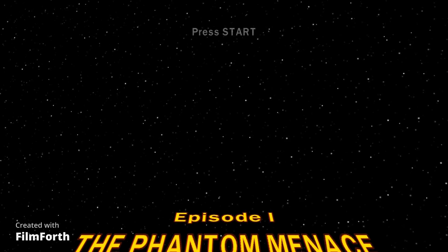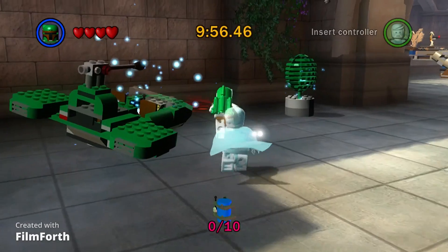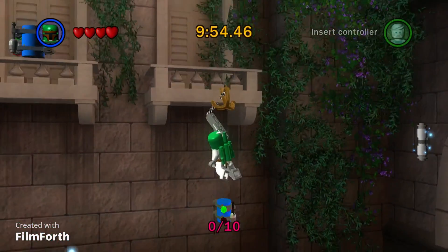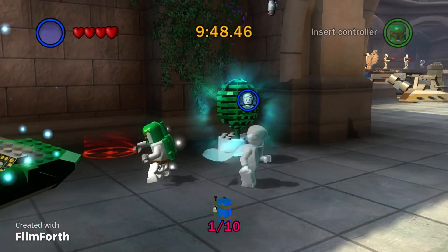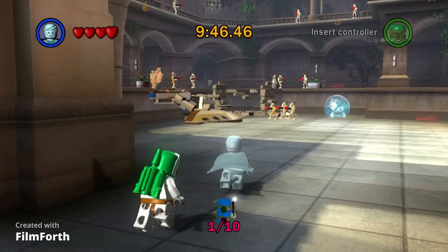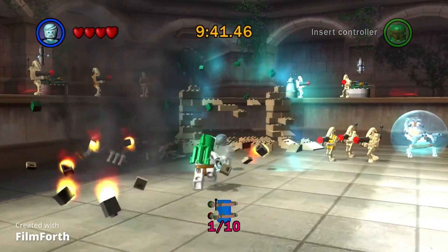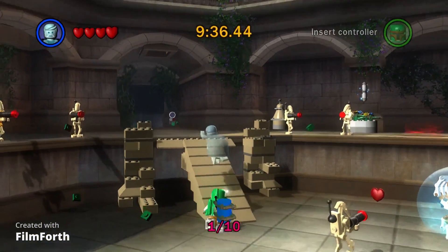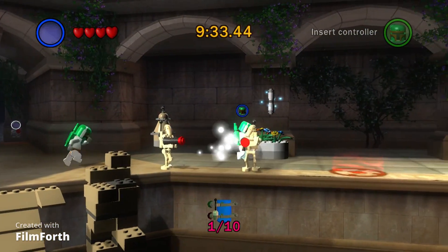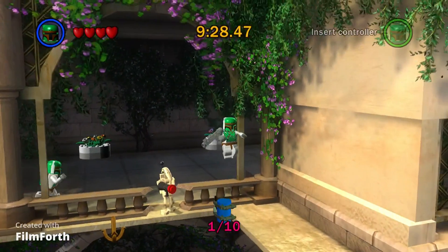This one is pretty difficult because it's a long level and it's very open. But I know the mini kits off the top of my head. The first one is over here, not that bad. I absolutely recommend using a ghost character or a dark side character, because then they don't attack you unless you shoot.